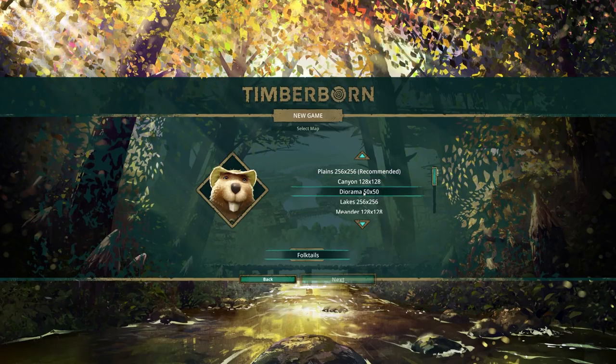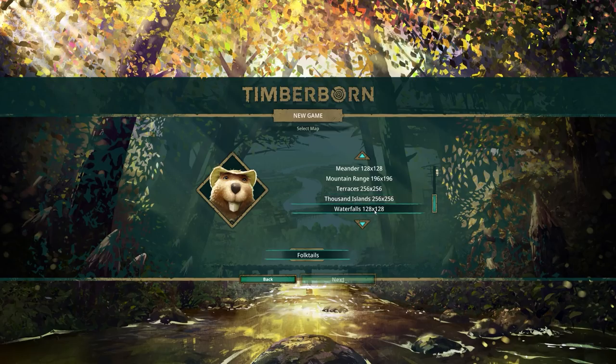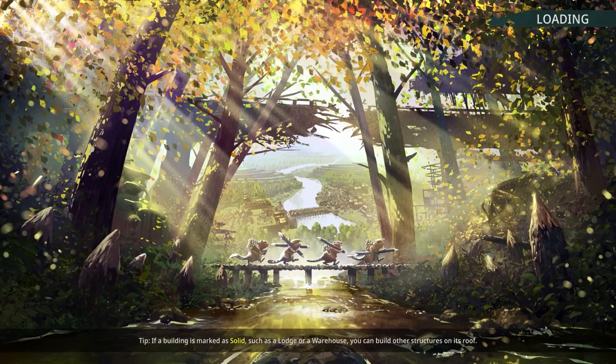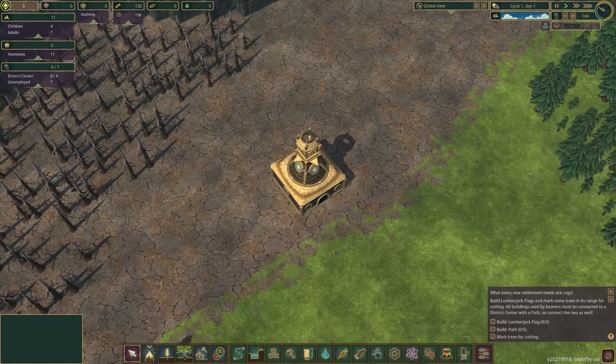Next up we select our map. Maps are not randomly generated but you can create them — there is a map editor. They range from 50 up to 256 by 256. I'm going with 'Waterfalls' at 128 by 128 on normal difficulty. Although it's half the maximum size, this map is quite vertical which provides an interesting challenge.